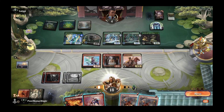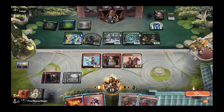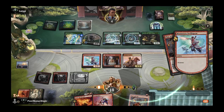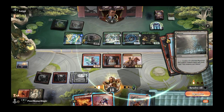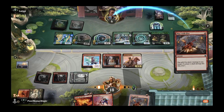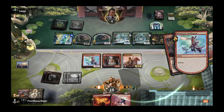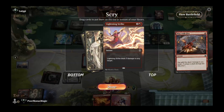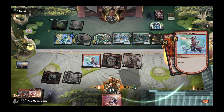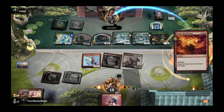We have a clear path to victory — they tapped Mirex revealing they want more life gain. We set off Play with Fires to face, they respond with Mirex to gain two life. We take two damage back. We fire the second Play with Fire and then go ahead and Stoke the Flames directly to face with auto-pay, using our creatures for convoke. That carries us across the finish line — good game Luigi, on to the next one.